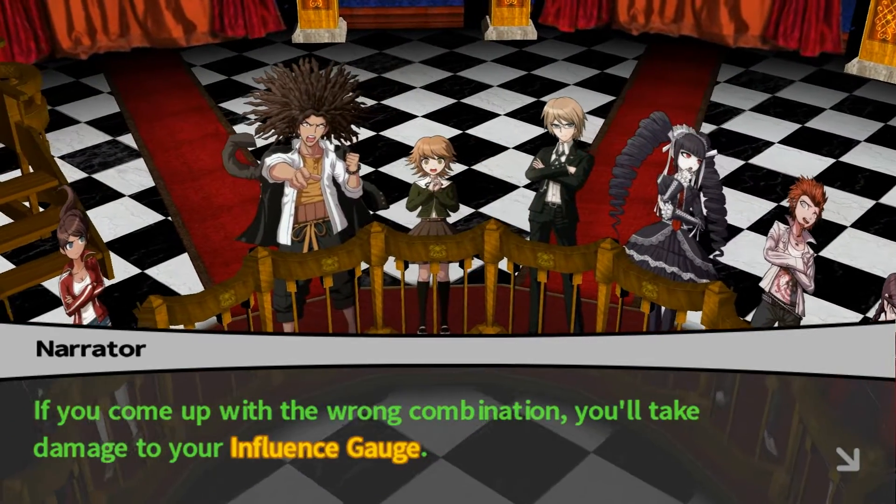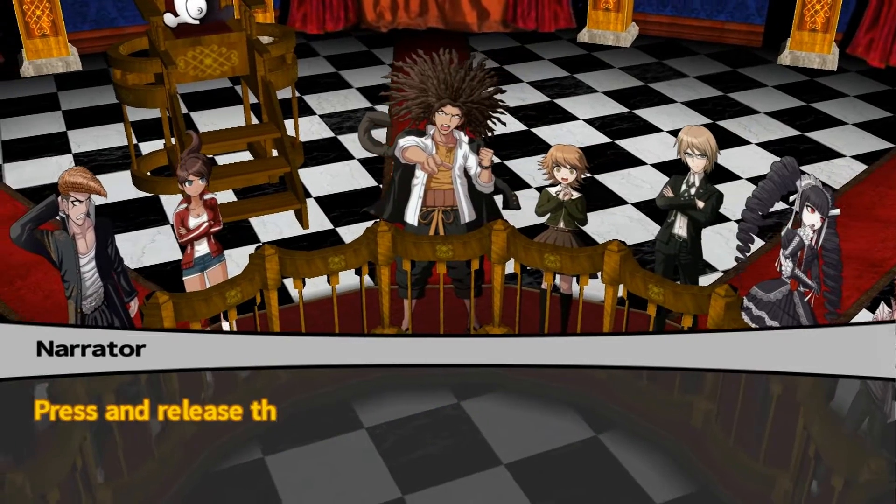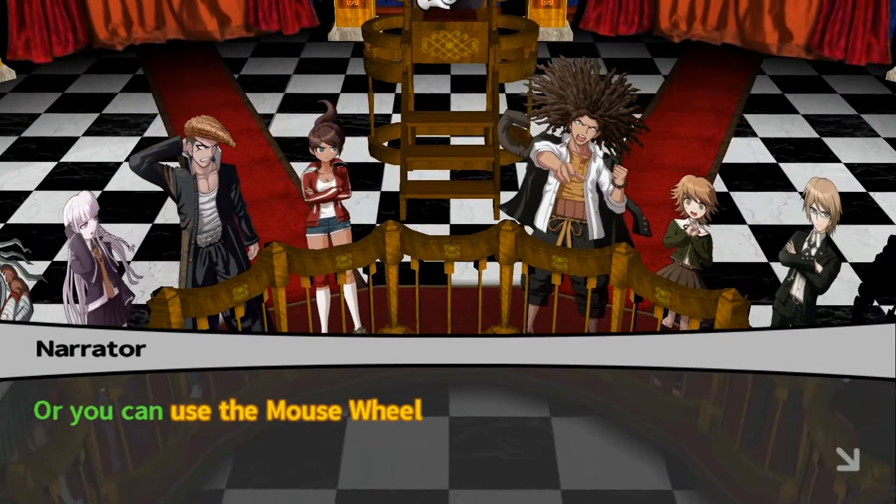If you've come up with the wrong combination, you'll take damage to your influence gauge. You can press the Q key to rotate the cylinder and choose which bullet to fire. Press and release the Q key to cycle through each bullet, or you can use the mouse wheel.